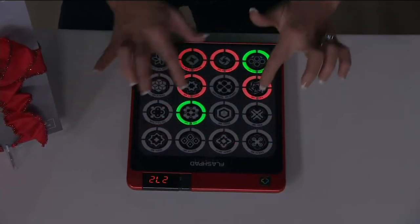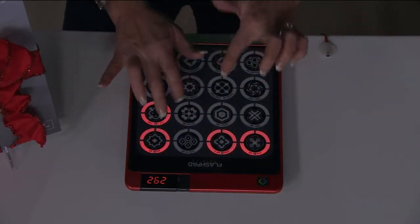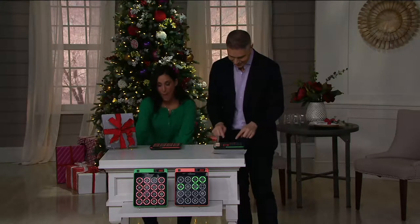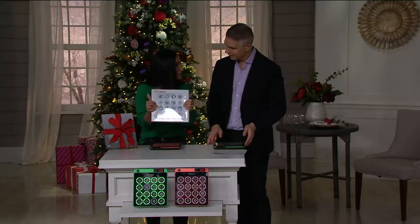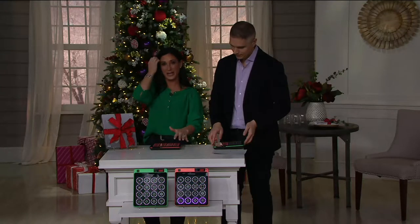Our job in this game is to find all the red lights and tap them. It sounds pretty easy, but it gets faster and faster as you go, and then they throw in something to confuse us — a green light. Green does not mean go, it means no. The original one, eight years ago, was a big thick game with only four games and a couple of lights. Now we have seven different lights and 16 different games.